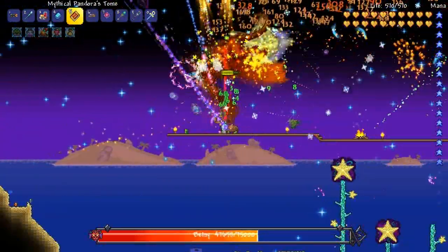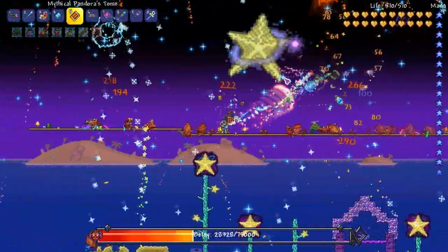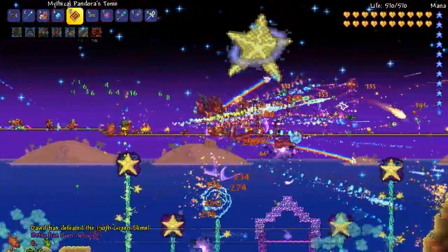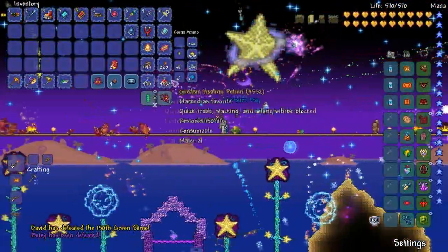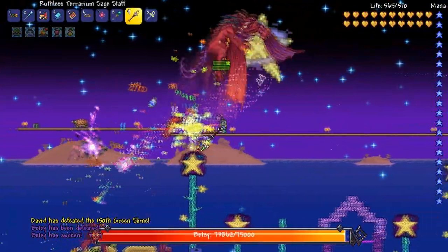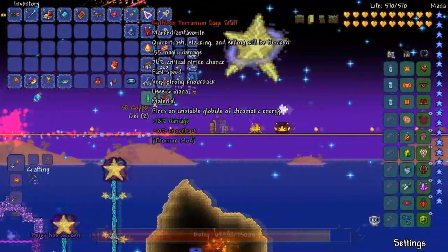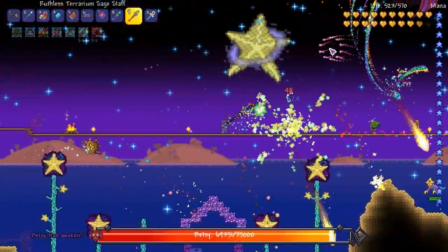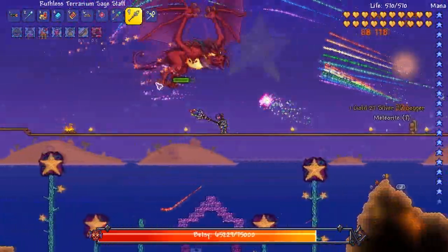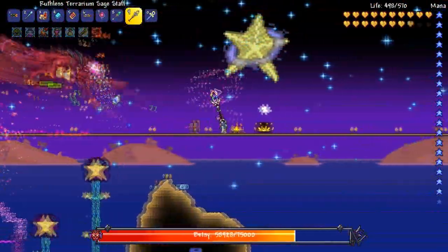Mystical Pandora's Tome - also known as the framerate killer from what I heard. This thing will just go fucking ape shit and fire like every projectile. It's cool, it does a lot of damage. That - I like that a lot! And then the Sage Staff which explodes into homing bolts - globular chromatic energy. It's like a way better version of the Arc Amaryllis. Some of that still does like no damage though.